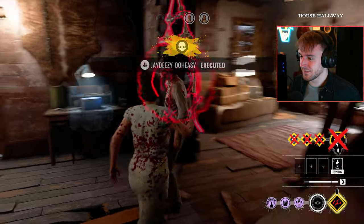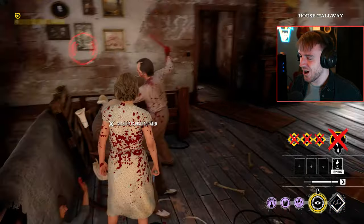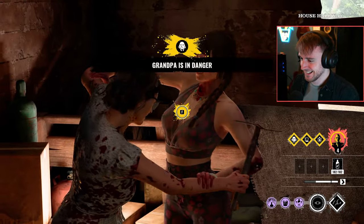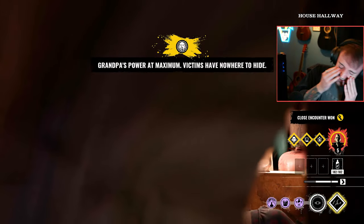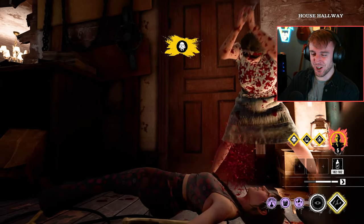Please stab him again - have no mercy against grandpa, I want you to stab him again. I'll level him, I got him. Just bought a close encounter. She tried stabbing him, I just bought a close encounter. And then Cook leveled him up anyway.